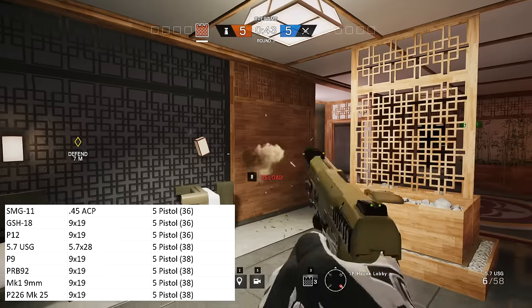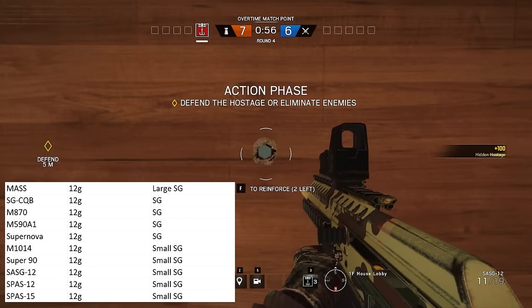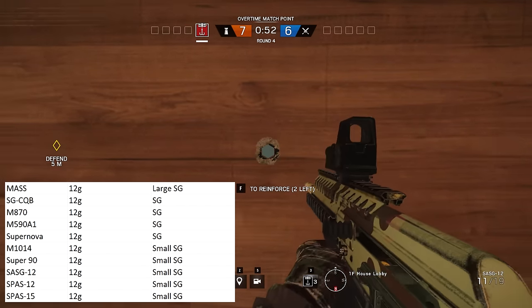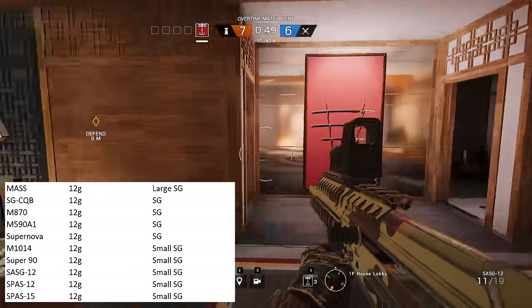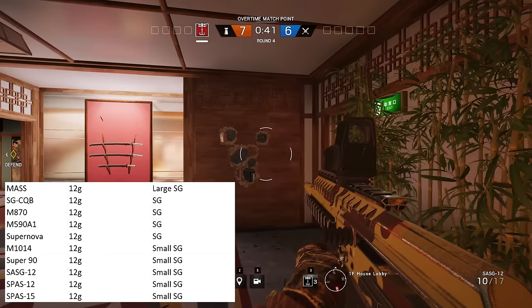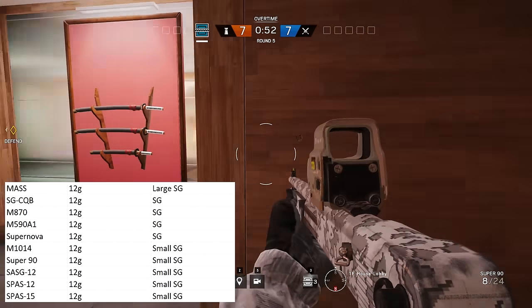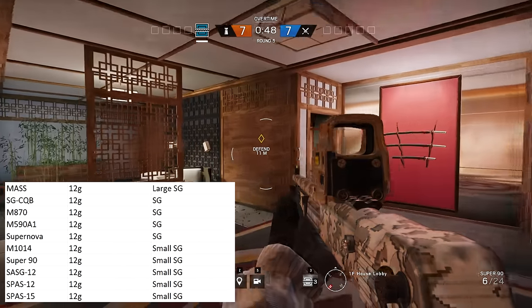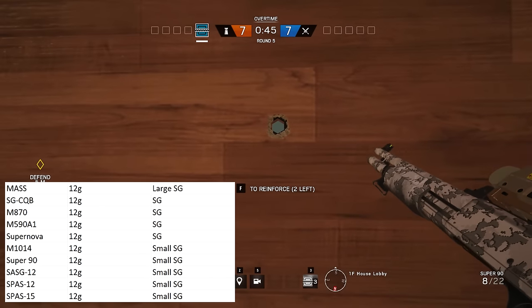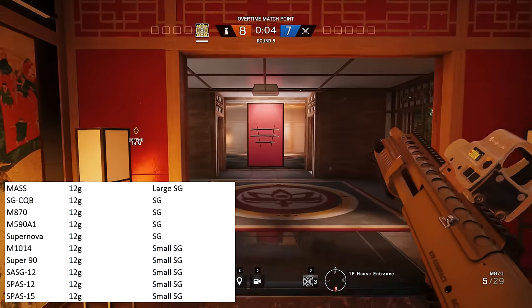Everything else pretty much makes sense, especially when you consider the in-game balancing. Now let's take a closer look at the bullet holes created by the various shotguns. Since all shotguns fire the 12 gauge cartridge, they should technically make very similar holes. From a balancing perspective, I can accept that the MASS is in a category of its own — it's primarily a breaching gadget, so it makes significantly larger holes than the other shotguns. The remaining shotguns are split into two groups: pump action and semi-automatic, with pump action making slightly larger holes. That doesn't reflect calibre reality, but it makes sense for balancing the slower-firing pump action weapons.